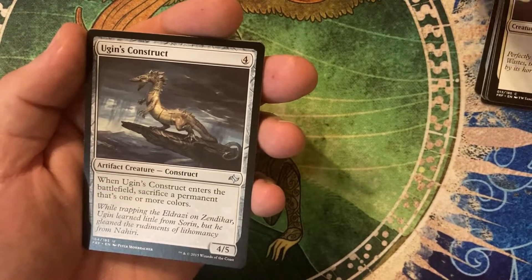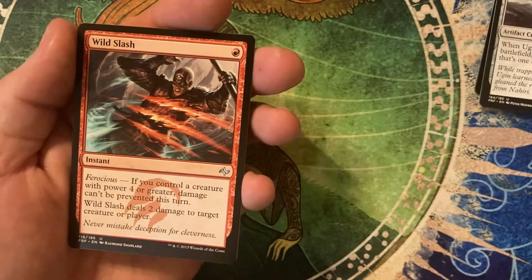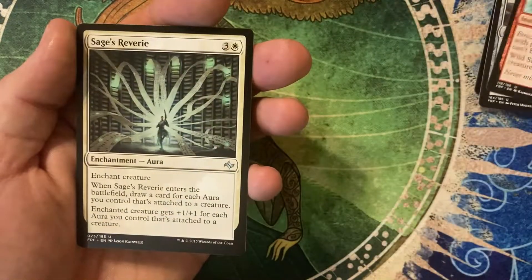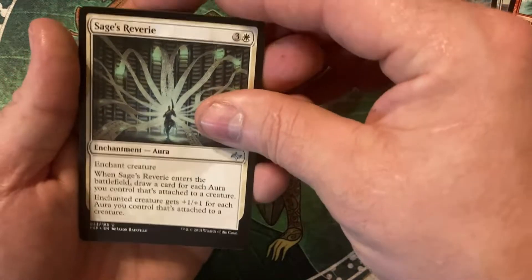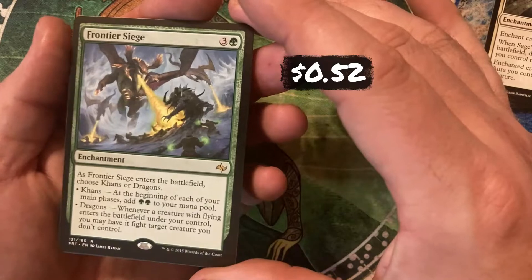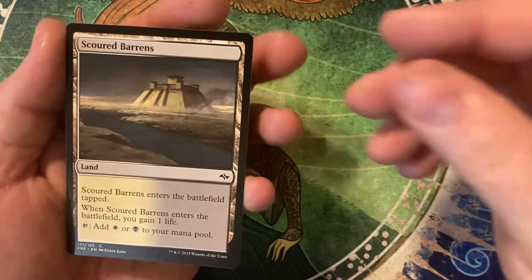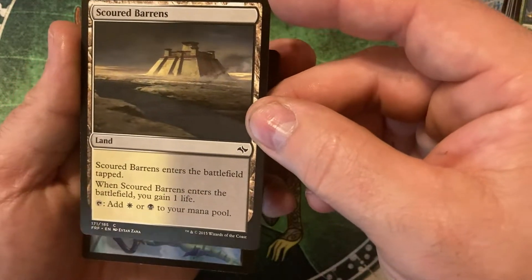Our first uncommons: we've got Ugin's Construct, a Wild Slash, and a Sage's Reverie. Our rare for the pack, we've got a Frontier Siege. And into the land spot, the common Scoured Barrens.